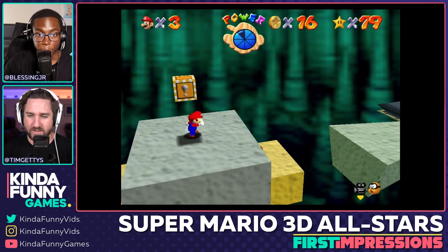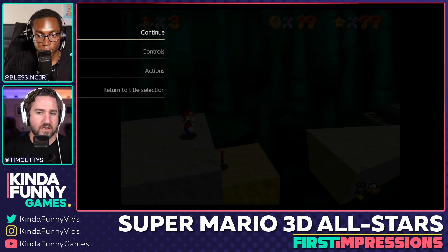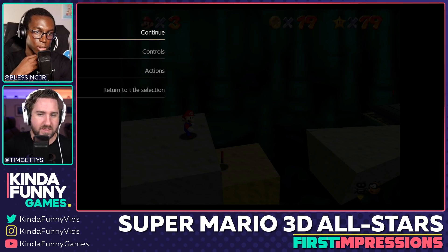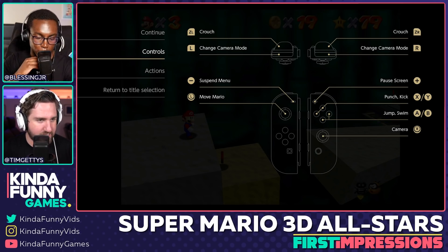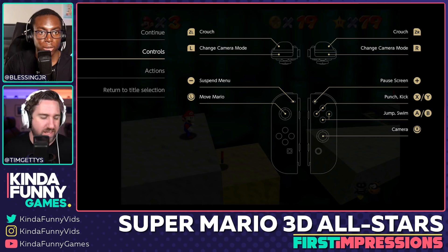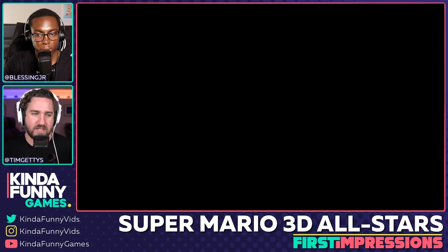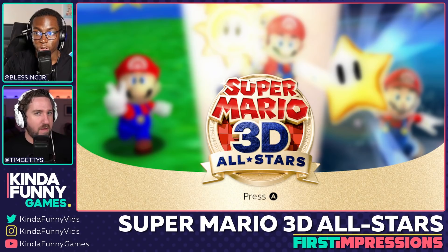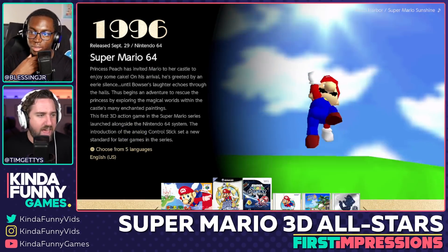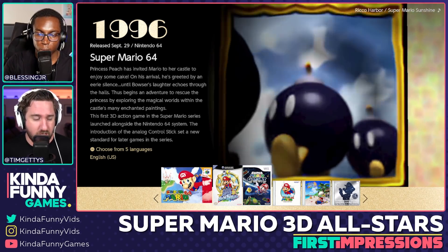Jumping to Sunshine — switching games is super easy, just hit the minus button. You get this very bare-bones menu; controls can't be changed, it is what it is. Something I noticed jumping between the games is that Mario controls very differently between them. You have so much more control in Sunshine than in 64 or Galaxy.